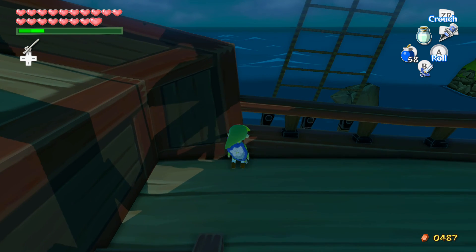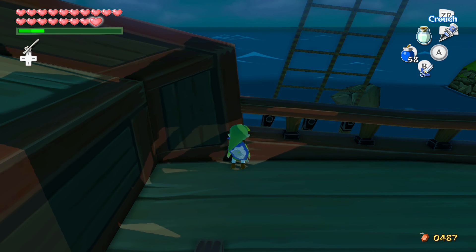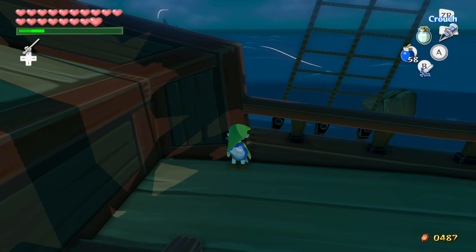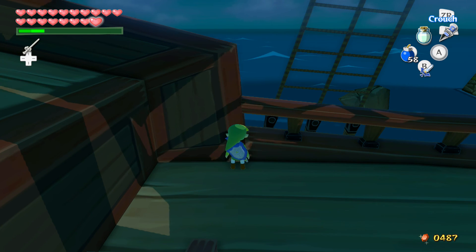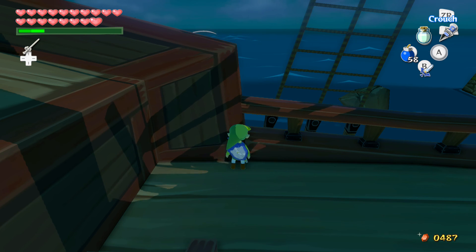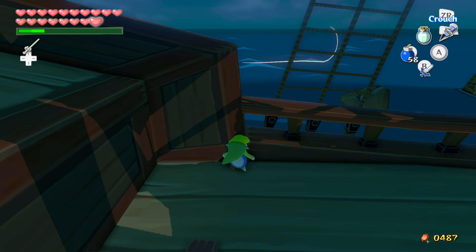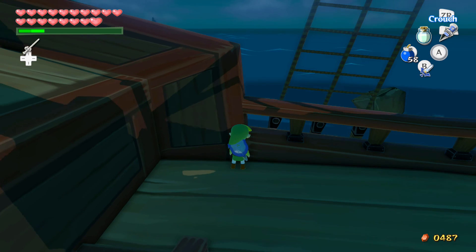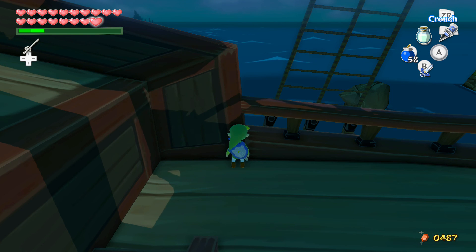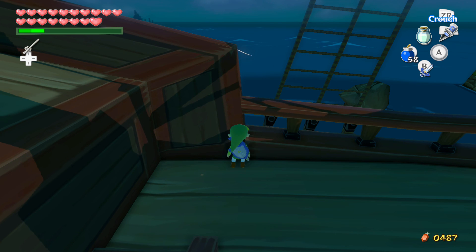The first thing you're going to want to do is come over to this ledge right here, and basically we're going to be doing a trick called a Roll Clip. In a normal Roll Clip, you would climb up this ledge, hold left, and press A on the correct frame. The problem is that in Wind Waker HD, Roll Clips make you jump out of bounds, which is bad. We don't want to jump — if we jump, we're not able to do this trick. We need to just fall after we Roll Clip, and we do this by neutralizing the Control Stick right after the Roll Clip.